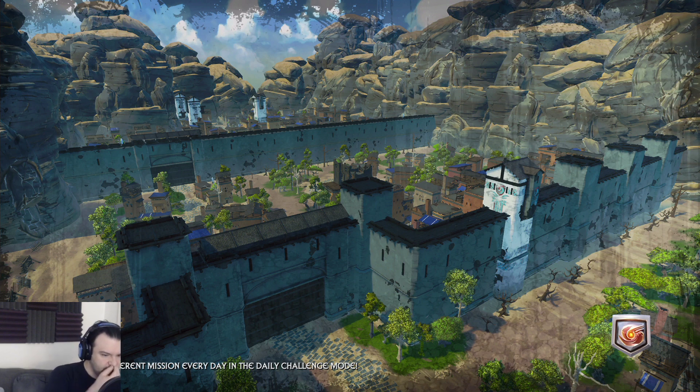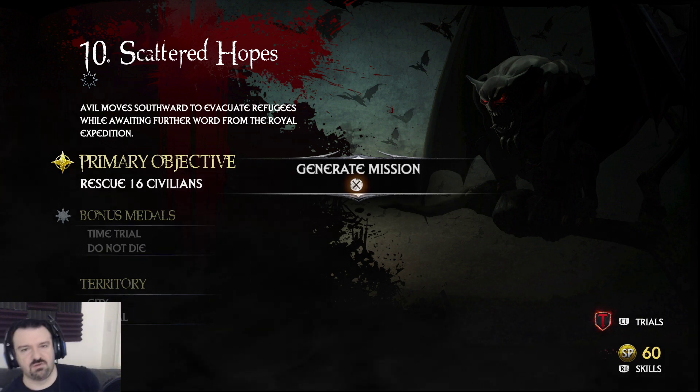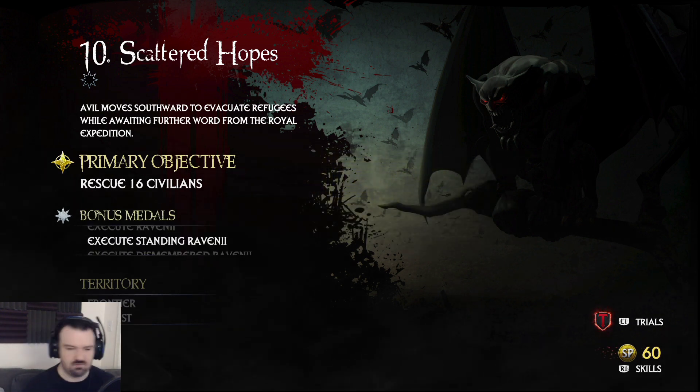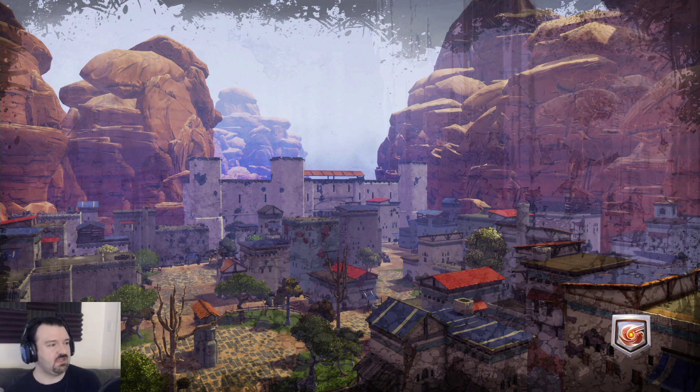So we got another one of these randomly generated missions - rescue 16 civilians, and it's going to have a randomly generated bonus and a randomly generated territory. The bonus is to execute standing Raveni instead of sitting, which is kind of weird. More of the same. I think this is probably the end of chapter two right now, or the beginning of chapter three - actually, I think that went into chapter four.